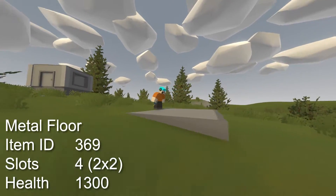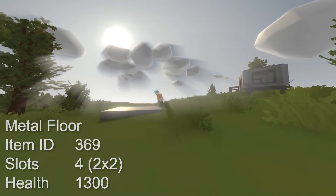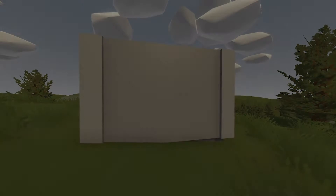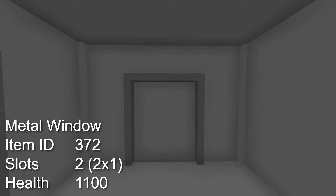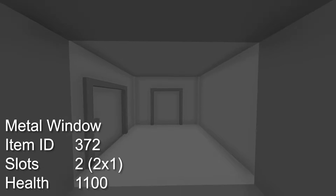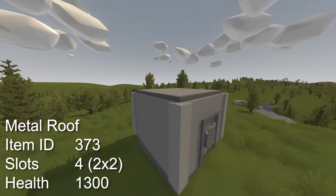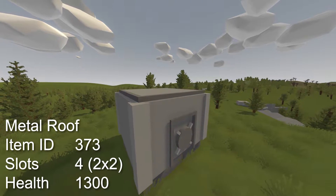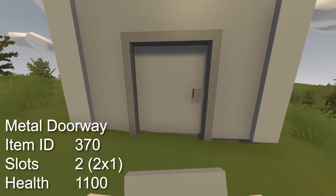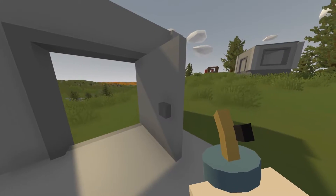The metal floor has an item ID of 369, it takes up 4 slots in your inventory and has a health of 1300, giving it 200 more than the pillar and wall. The metal window has an item ID of 372, it takes up 2 slots in inventory and has a health of 1100. The metal roof has an item ID of 373, it takes up 4 slots in your inventory and has a health of 1300. The metal doorway has an item ID of 370, it takes up 2 slots in the inventory and has a health of 1100, just like the pillar and wall.